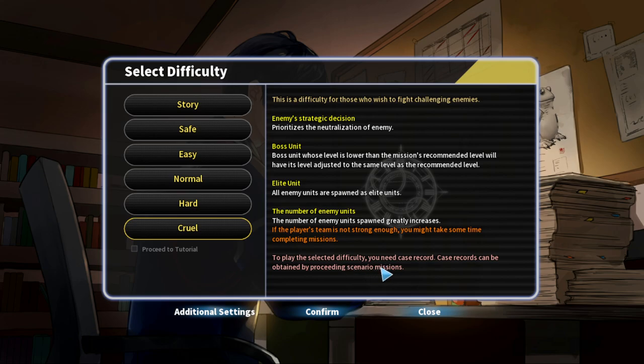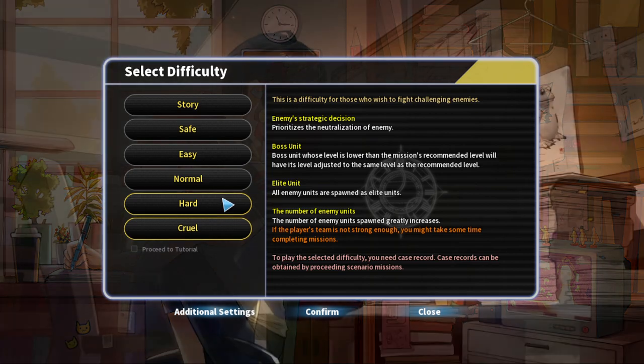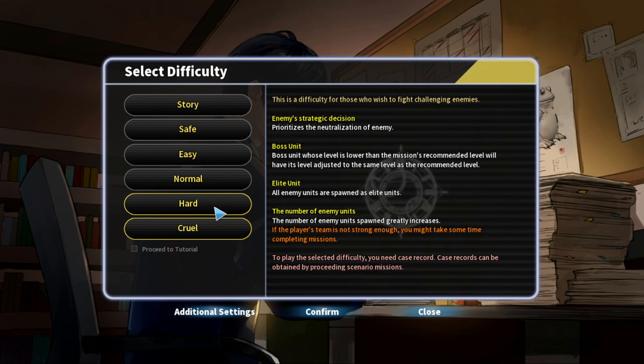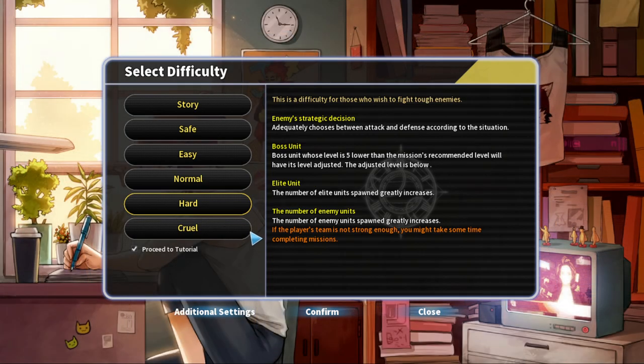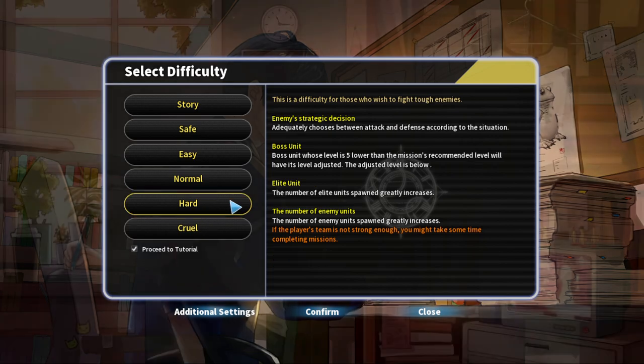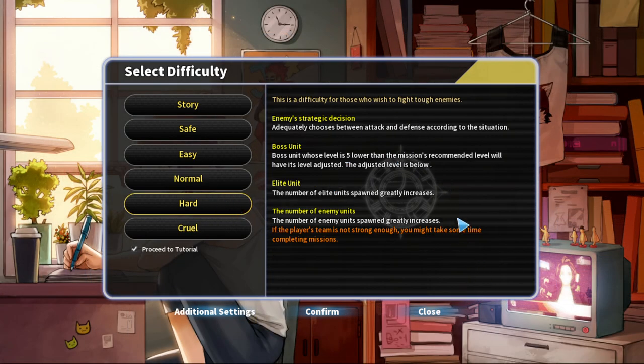We don't have any case record. Oh, that's why the screen goes a little darker. All enemy units are elite units — oh god. But we don't have any case record so I guess we'll go Hard. The additional settings — I do not know what any of those mean because it's my first time playing, so I won't activate any of those. We'll go with Hard, I guess, because why not.